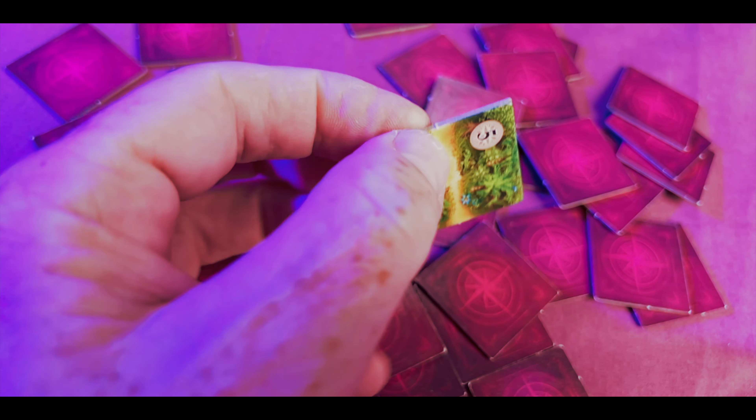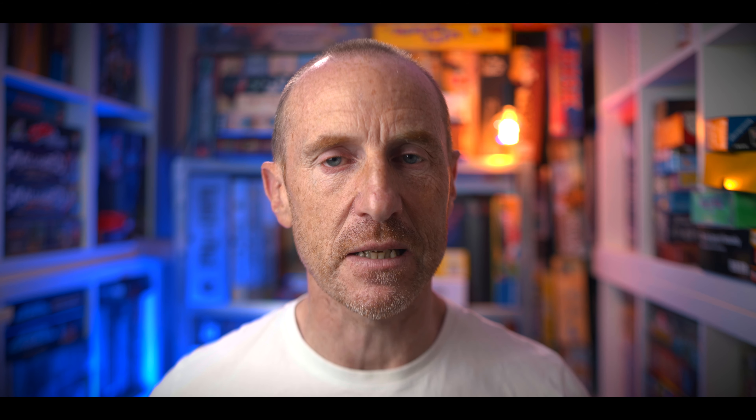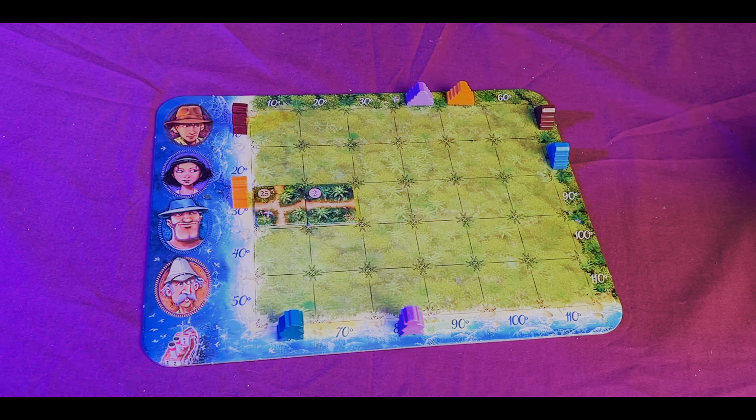Karuba is essentially a tile laying game. Every player gets a player board and a set of four explorers. One player picks one of their explorers up, places it on the beach, then places a temple on a space next to the jungle. The next player does the same until all explorers and temples have been placed. All players get a set of identical tiles, and one player is elected the big boss — they place all their tiles face down, shuffle them up, then reveal one tile at a time. Each tile has a number and all other players search for that number.